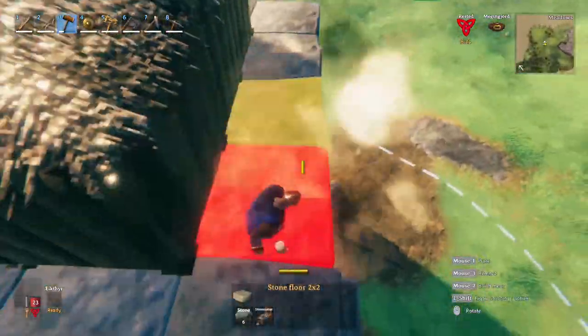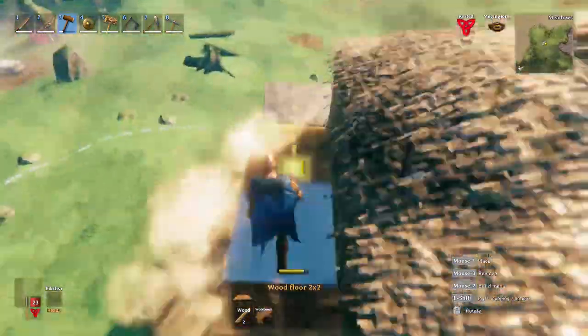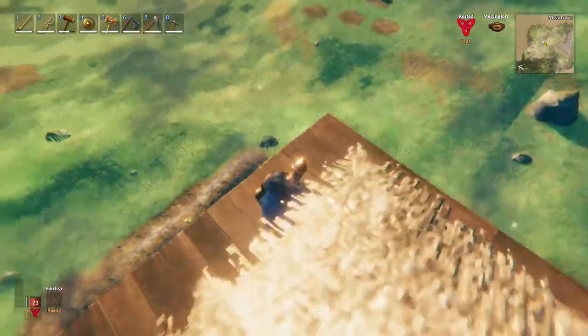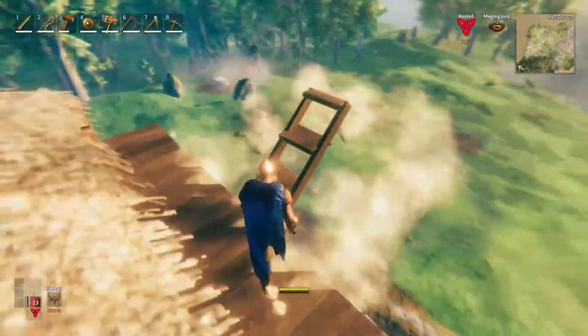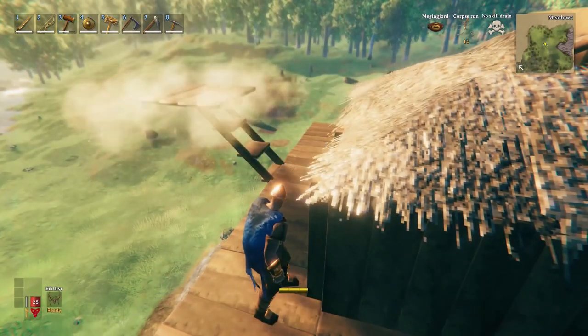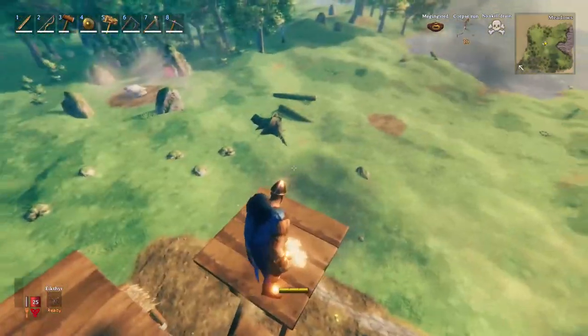Now cover the stone with wood floors. At this point extend the floor for defensive purposes and to create more room upstairs. To make it easier, place a ladder going up from the margin and a floor on top or to the side of it - that will allow you to see the wall and use its snapping points more easily.